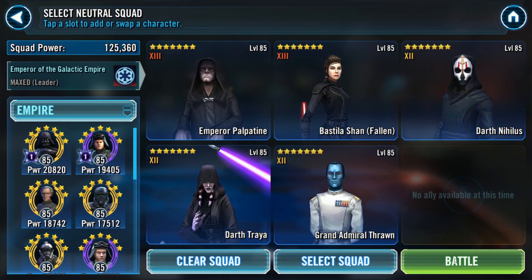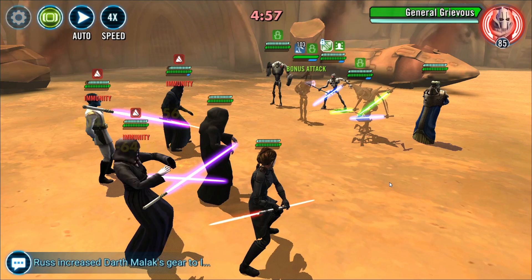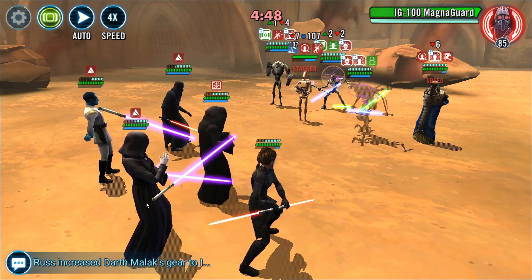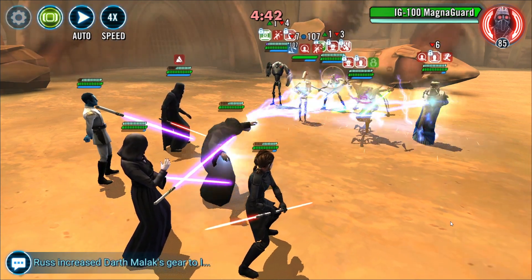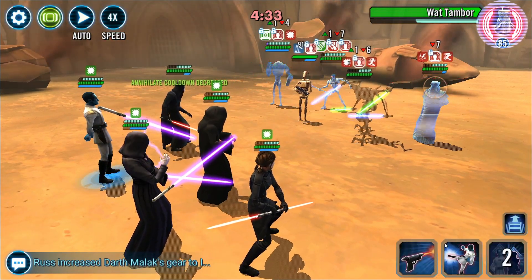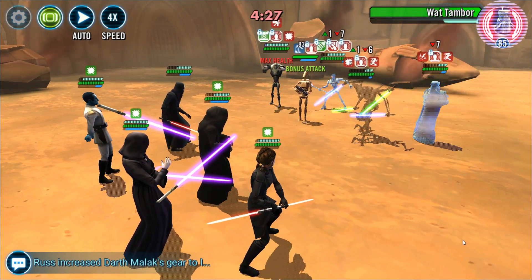I'm going to start with this Sith team here led by EP. It should be pretty straightforward. At the start we're stuck behind this backdoor shield generator, so we're going to apply fear and pass this turn meter straight on to Treya. We're going to isolate Magna Guard in the back and do a mass stun. The goal here is to try and get shock onto most of these opposing characters. The problem is that Grievous at the beginning is stealthed up.